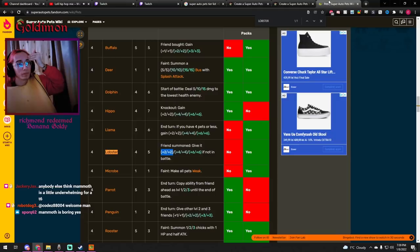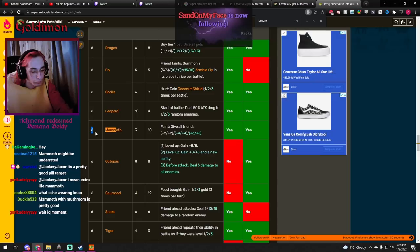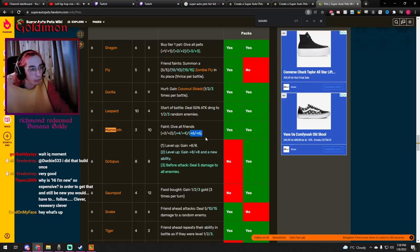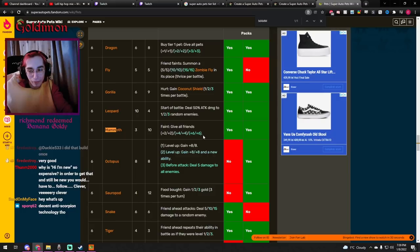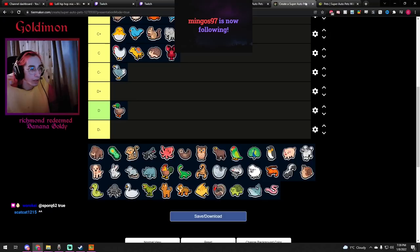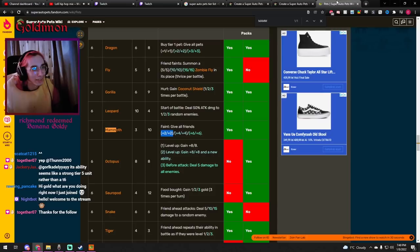Mammoth — I really like the ability and idea behind it. It's 3/10 stats, giving plus 2 plus 4 or plus 6 at end of turn, but it's tier 6. The plus 2 plus 2 on turn 11 is not going to make a difference unless you get it to at least level 2 with a one-up or a Tiger behind it. Best case scenario is level 3 Mammoth with a one-up and level 3 Tiger behind it — definitely going to be a YouTube video at some point. Unless you get the level 1 Mammoth from an early level-up, the stats won't hold up post round 11. B-minus — I just like the Mammoth as an animal.